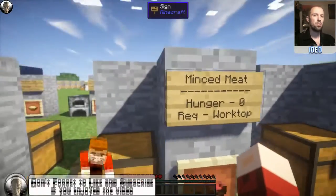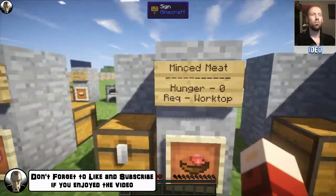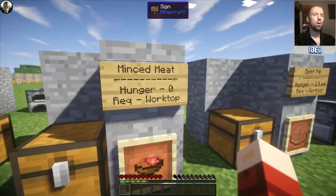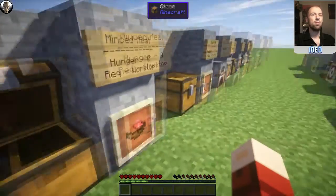Next is minced meat. Now, this is a little bit of a different one — you can't eat it as a standard protein by itself, and you do need it for other things. This requires the worktop. What you're going to need is your raw pork chop in the center, some raw meat, your raw beef either side like that, and a bowl at the bottom, and that will produce you this minced meat.